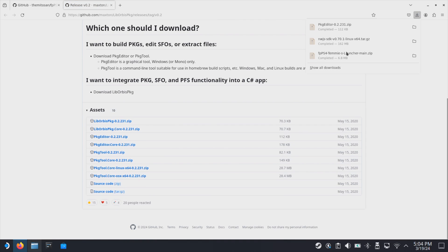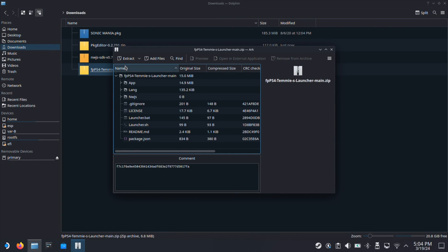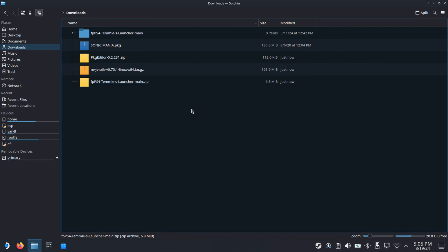Now we should have three zip files in our download folder. Then extract those three files one by one. Once the file is extracted, we can delete the original zip file.